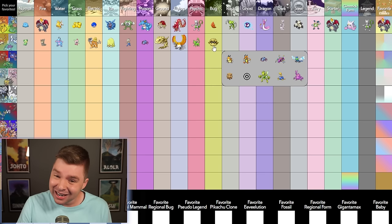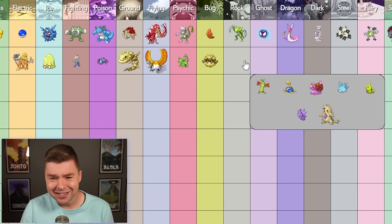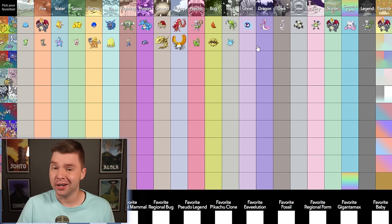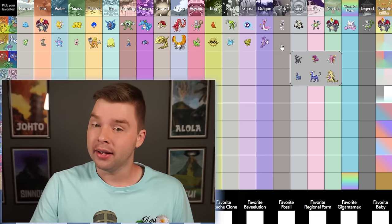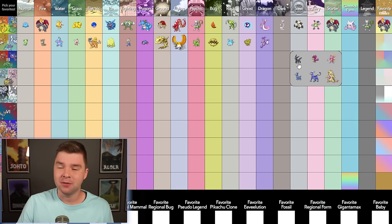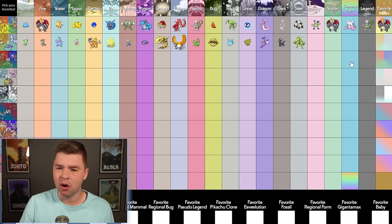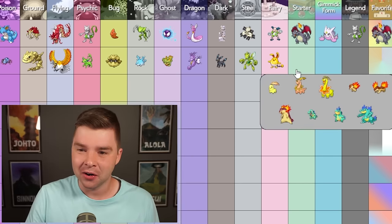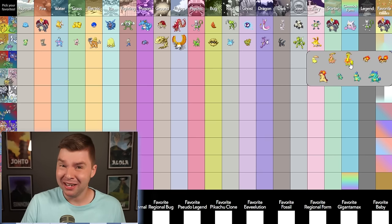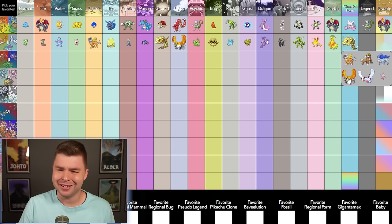Bug — it's gotta be Forretress. In Gen 9 the shiny looks incredible, but shiny Scizor also looks incredible in Gen 9, and I think Forretress wins by a little bit. Rock — I think it's gotta be Corsola, the blue is really pretty. Ghost — okay. Dragon — this one's actually tough. Umbreon is a lot of people's favorite shiny, I think it's overrated but it's still really good. Steel — this is where we can throw Scizor. Fairy — there we get our golden egg. Starter — kind of disappointing in this generation, I think Meganium. Gimmick form — this man has gold floating above his head, it's very cool, but for Legend it's gotta be Ho-Oh.